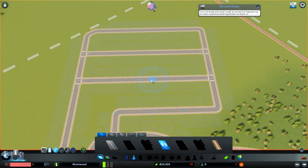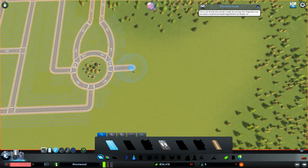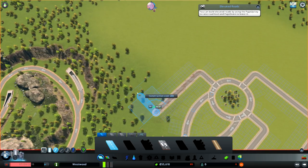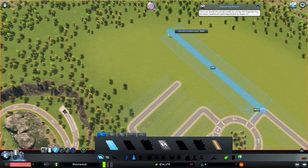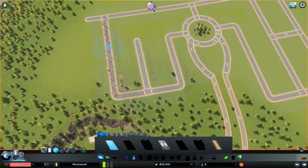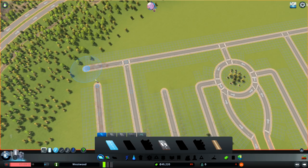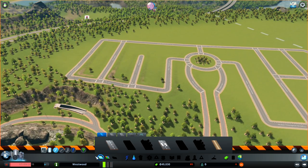Now just connect like this — maybe a one-way street. And on this side I will build my industrial area. I will build my industry over here because I like to separate my industries in the beginning because of the pollution of course, and trucks — I don't want trucks in my city where my residential people are living. So I will separate it like this for a beginning. Simple and very efficient.